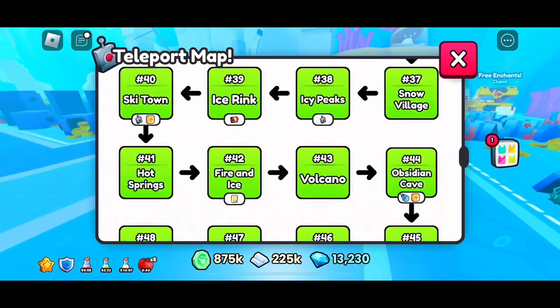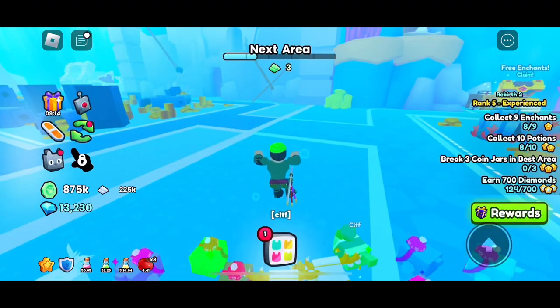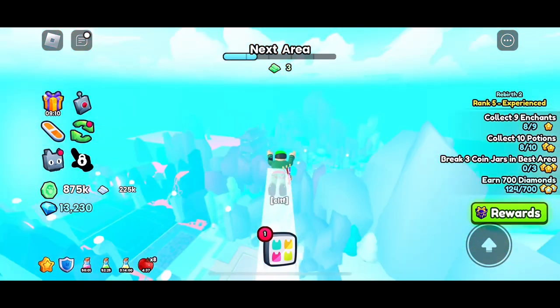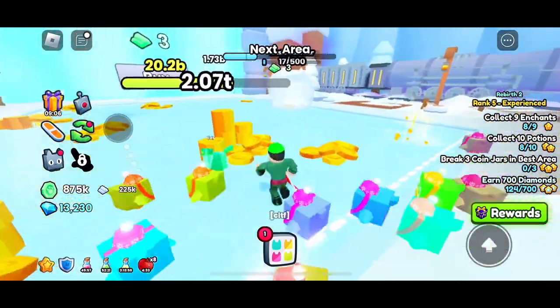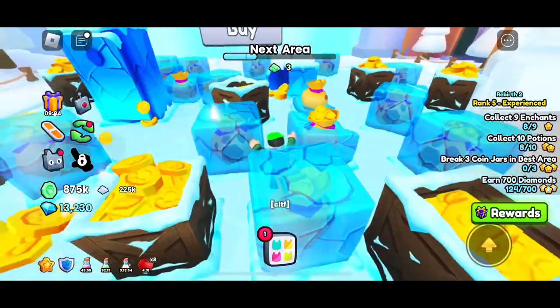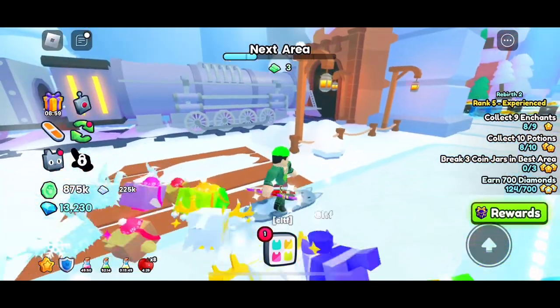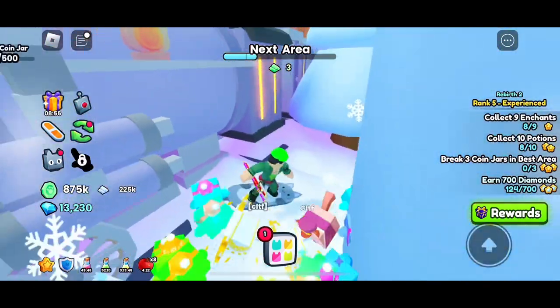I'm just gonna go to my best area — Polo Express, weird name. My best area costs three emerald bars, which is kind of a lot.